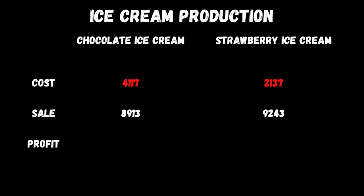Selling the chocolate ice cream palette of a thousand liters gets you 8,913, giving a profit of 4,796 over raw ingredients — that's a 116.5% uplift, which is all right. But the big winner is the strawberry: selling at 9,243, you'd make a profit of 7,106 per palette, which is an uplift of 332.5%. That is brilliant — that's got to be the winner. It costs you less to put in and you make 332% profit. This one is definitely a money maker.